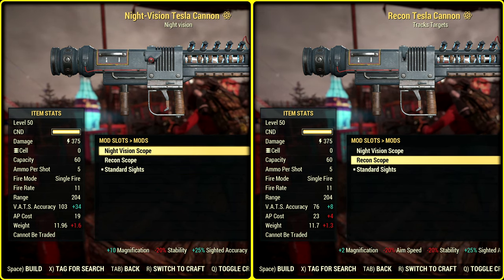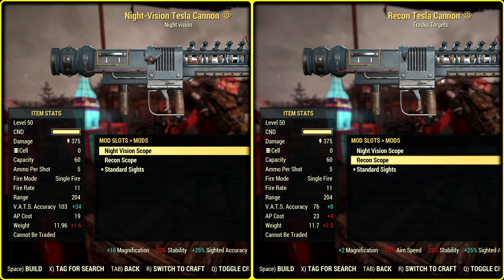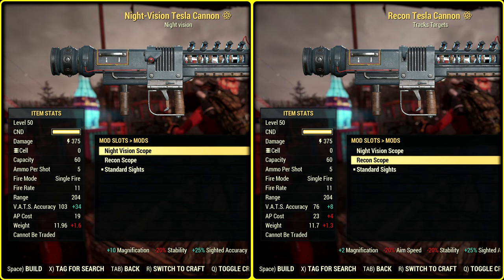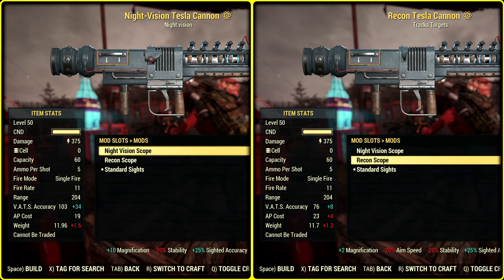Speaking of scopes, let's go with night vision scope for auto aim gameplay, because why not? For free aim, it actually doesn't matter that much — some of us don't even need an ugly crosshair.